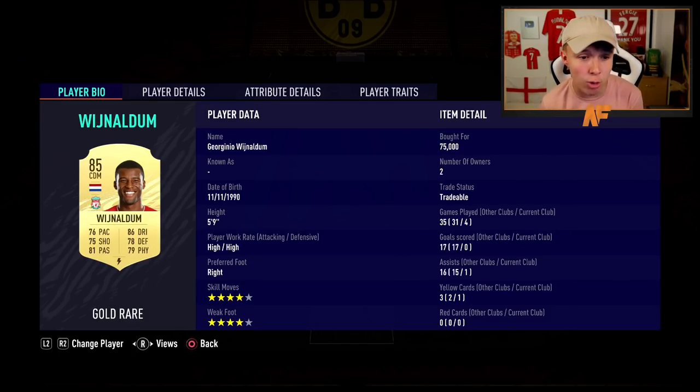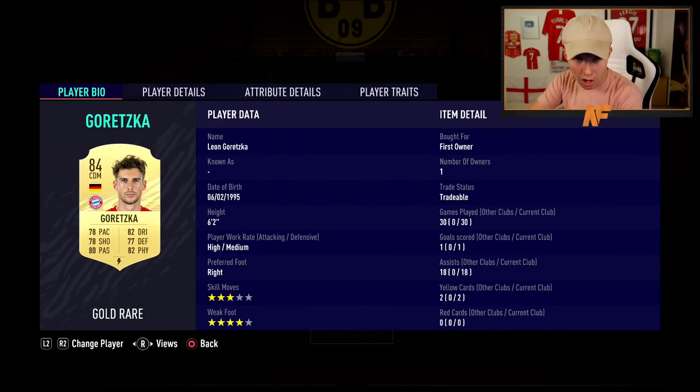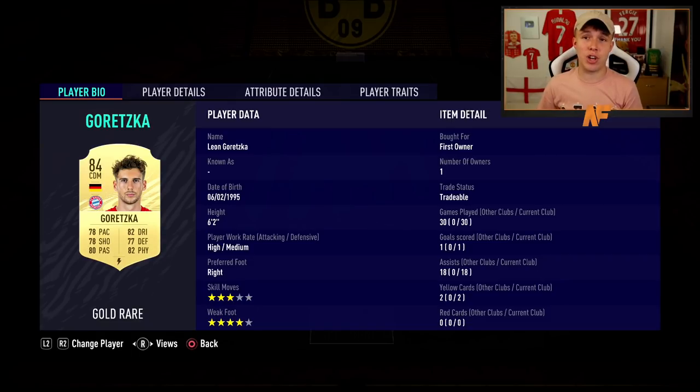Moving on to midfield — my first midfielder is Wijnaldum. I like a big-small partnership in the defensive midfield area, and Wijnaldum is the smaller, more agile player. He's very good — four star, four star — I'd definitely recommend him. I sniped him at 75,000 coins. His partner in midfield is Leon Goretzka, my favorite midfield card so far. He's a beast — solid, strong, good pace, passing, defending — and the partnership between them is insane.